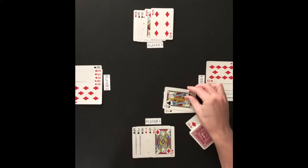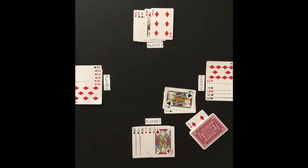Player 3 attacks with the 7 of clubs. Player 4 defends with the higher-ranking jack of clubs. The next attacking card has to be a 7 or a jack.